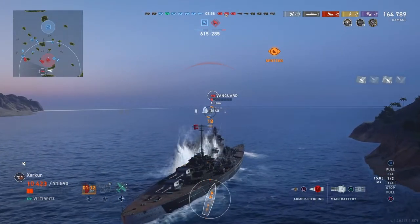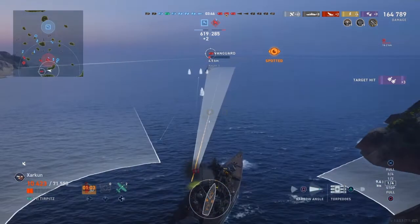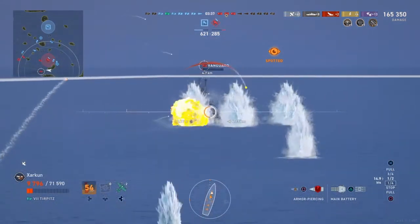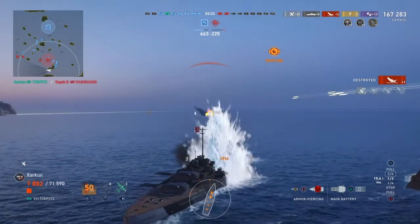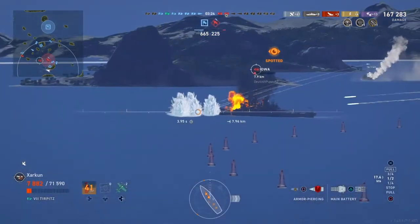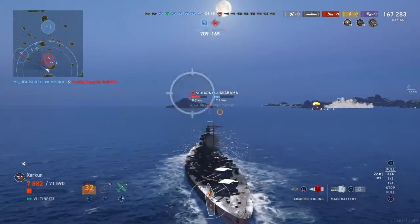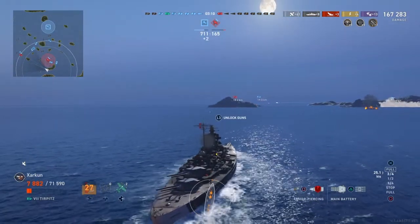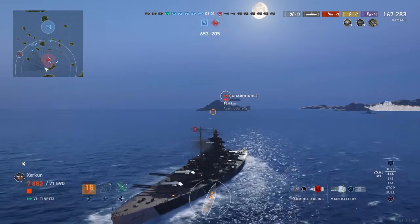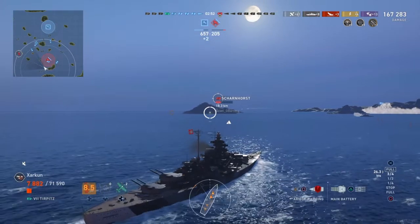Only now are our secondaries opening up on the Vanguard — I'm not sure they're doing much damage and he's reversing, making a torpedo strike difficult. I slow down to avoid exposing my broadside to that enemy battleship. The shot finishes off the Vanguard. Coming around the island, the Iowa is on very low health — we may be able to get shots loaded and finish him off for a fourth kill, but a teammate in the Miyoko takes him out. All that's left is the Scharnhorst, who will face my entire team's wrath. We've only lost two or three ships — a great game for my team.